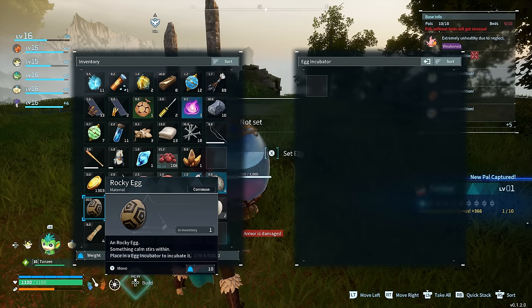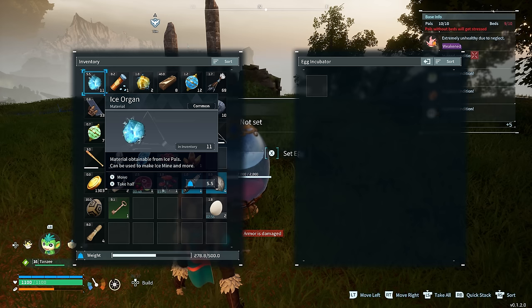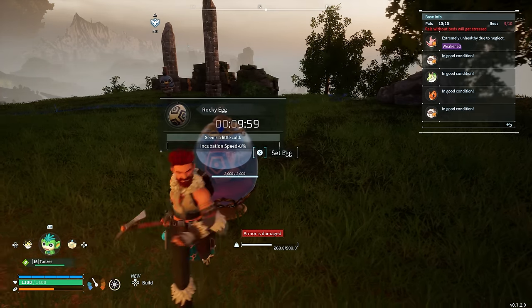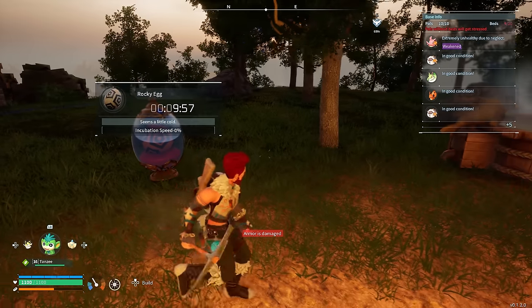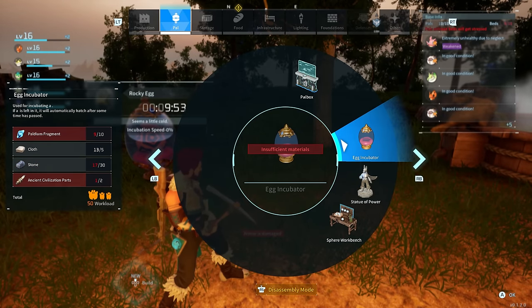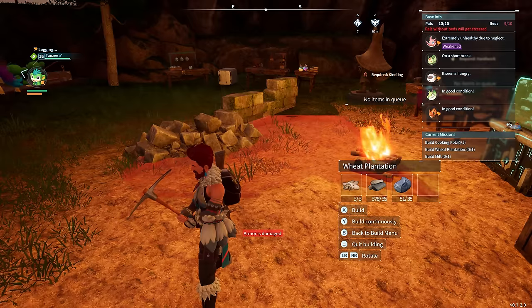Let's do a rocky egg - we don't really have rocky powers at the moment, so yeah that's a good one. Let me set it there we go. Beautiful. We could put down another one, although we don't have many ancient civilization parts, so that's a limiting factor.